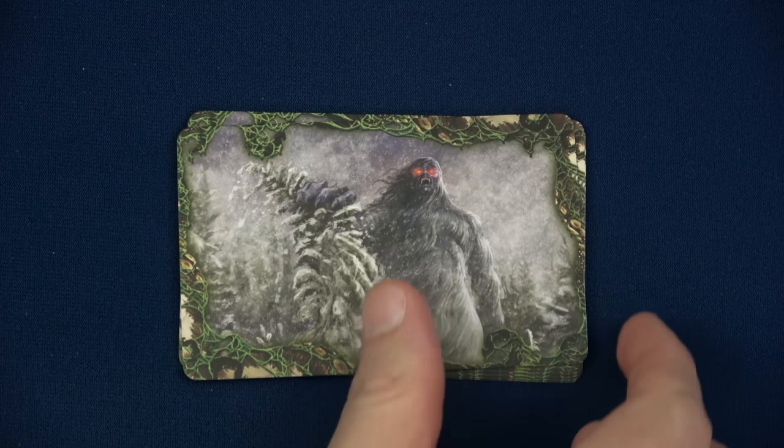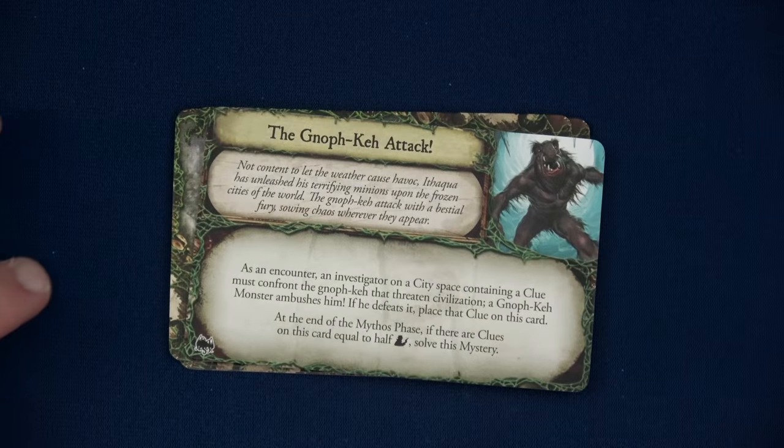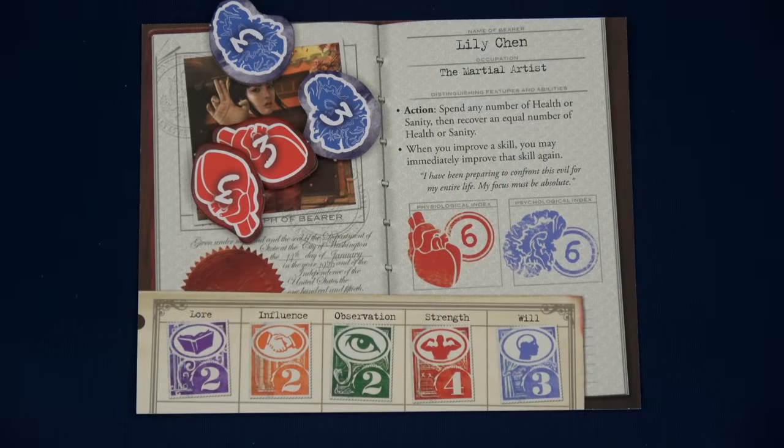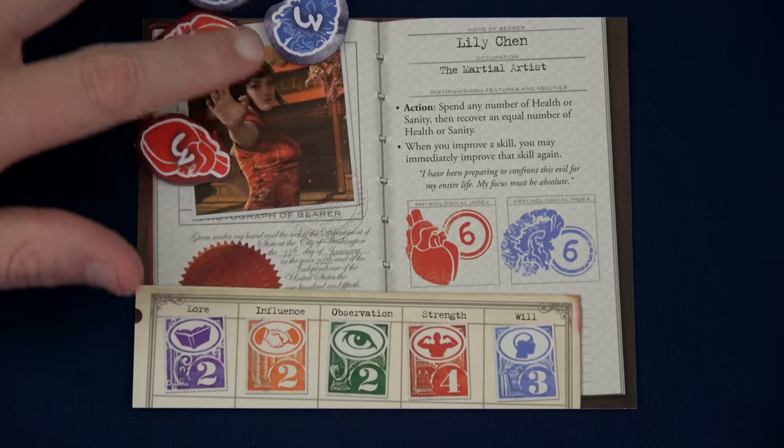Before we meet Lily, let me tell you what our mystery is that we need to solve. We have the Gnauclip Attack. Ithaqua has unleashed his terrifying minions upon the frozen cities of the world. As an encounter, an investigator on a city space containing a clue must confront a Gnauclip. If she defeats it, place the clue on this card. When there are clues on this card equal to half the investigators — rounded up, so two — I solve this mystery. This changes what I was going to do with Lily.